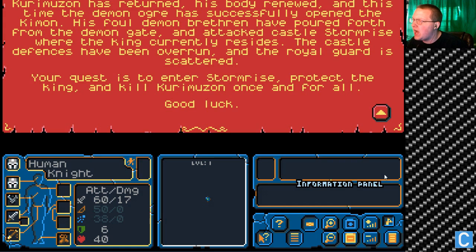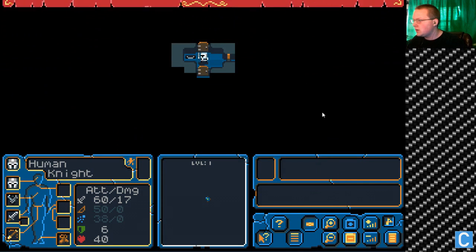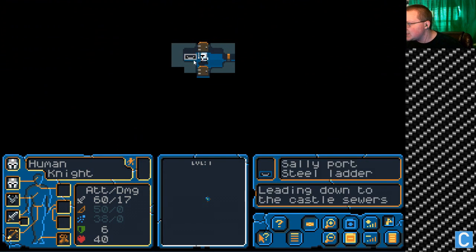Battle for Stormrise. Krimundzen has returned, his body renewed. And this time, the demon ogre has successfully opened the Kimon. His foul demon brethren have poured forth from the demon gate and attacked Castle Stormrise, where the king currently resides. The castle defenses have been overrun and the royal guard is scattered. Your quest is to enter Stormrise, protect the king, and kill Crimson once and for all. Good luck. Yeah, I'm gonna need it, because this is not gonna be good.